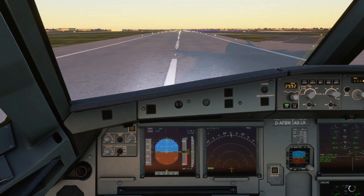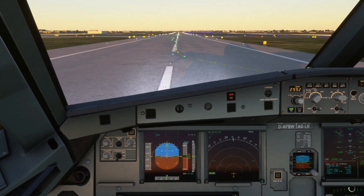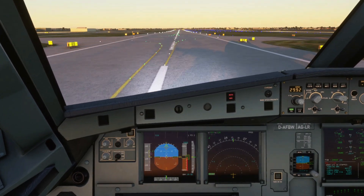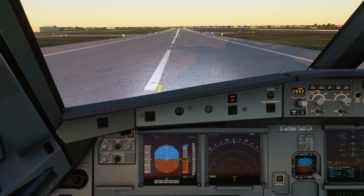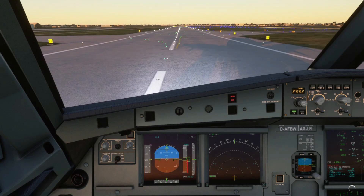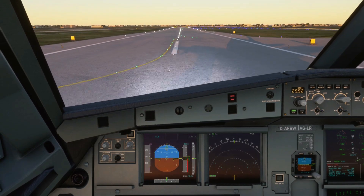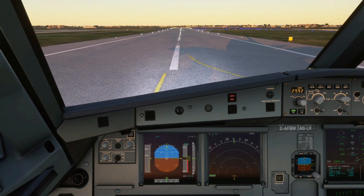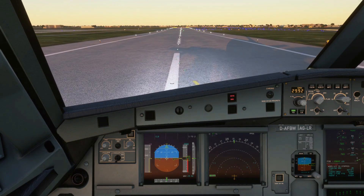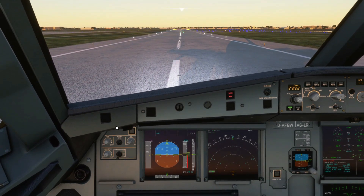Once you hear the alarm, we're going to stop the aircraft — abort the takeoff. Pull back thrust levers, full reverse, and heavy braking. Maintain the centerline as much as possible. Once you stop the aircraft safely, set the parking brakes.